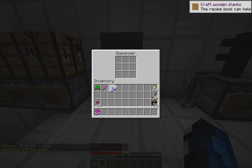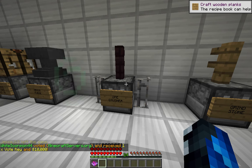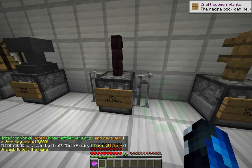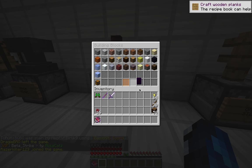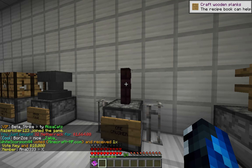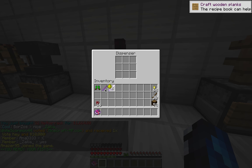So we've made three items so far. The ore crusher is used to crush things. What I use most of the time is to make sulfate - you need to get netherrack. Since I don't feel like going to mine it for this tutorial, I'm just going to buy some. So I'll buy 32 pieces, throw it in there, and each piece is 16 netherracks, so you get two pieces of sulfate.